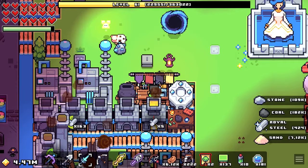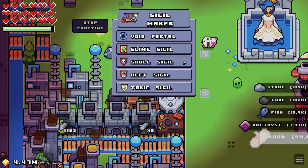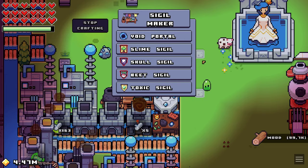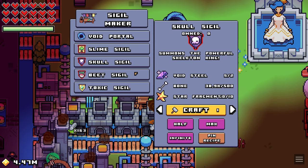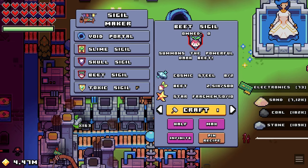There's the slime, skull, beet, as well as the toxic sigil. Each of these sigils requires different resources to craft. The slime sigil requires electronics, jelly, and star fragments. The skull sigil requires void steel, bone, and star fragments. The beet sigil requires cosmic steel, beet, and star fragments. The toxic sigil requires uranium and star fragments.